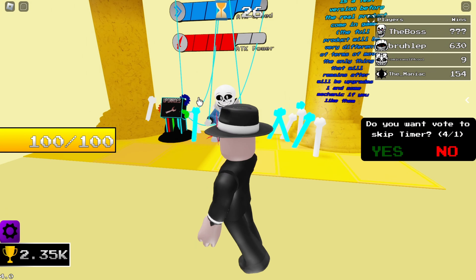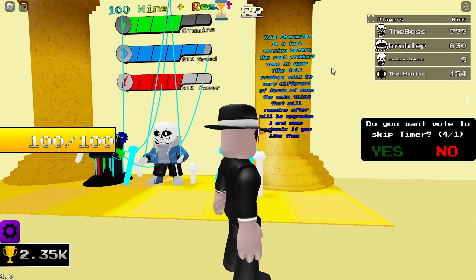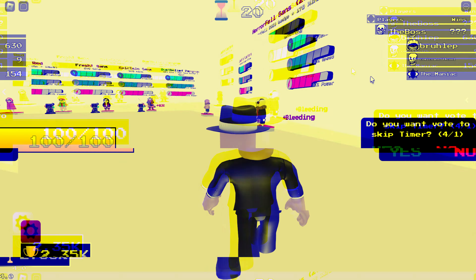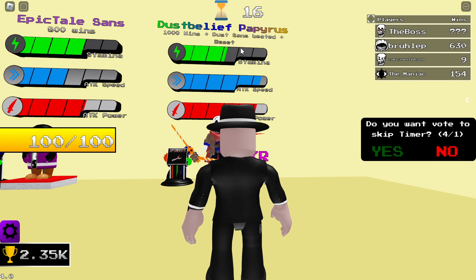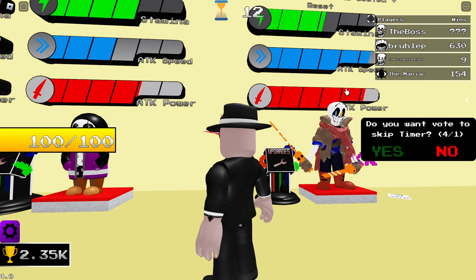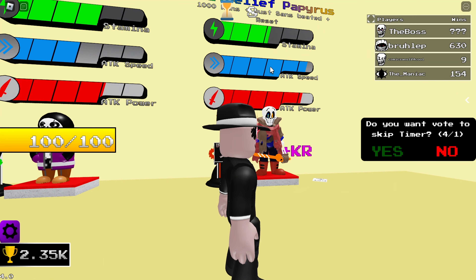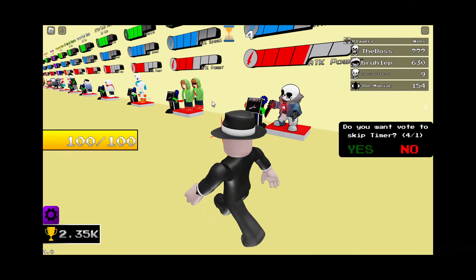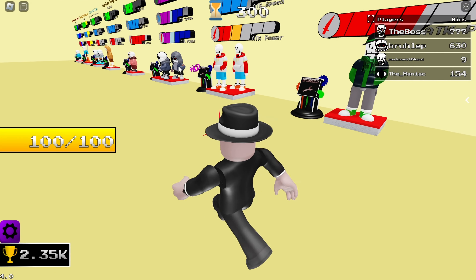Glitch Tail Sans prototype version — he's got upgrades, cheap upgrades. The new characters I believe include Papyrus, who has upgrades. That's so cool, and I'm going to be playing as Dust Belief Papyrus because those are some juicy stats I want to get.